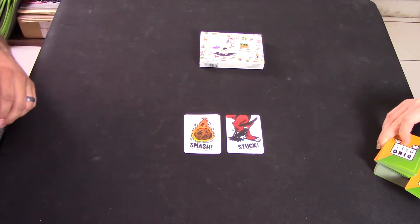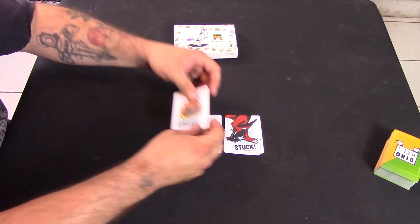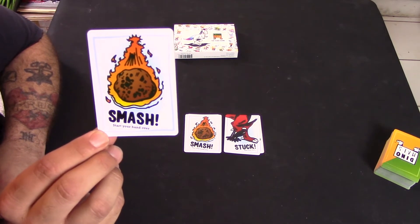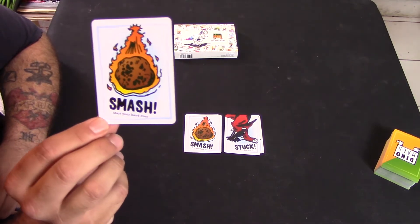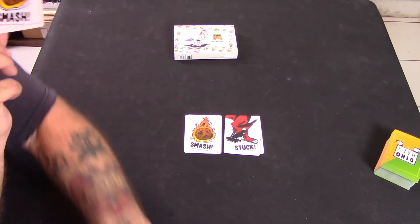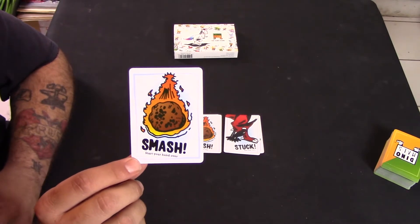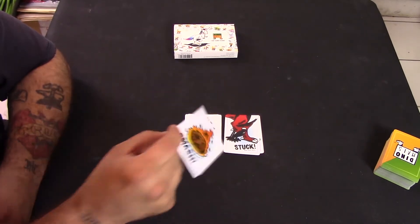There are two cards that will mess you up: smash and stuck. The smash card, if drawn at the beginning of your turn, starts your hand over — you take your entire hand, the discard pile, and any unused cards, shuffle them all together, put it back on the table, draw a new hand of five cards, and your turn ends immediately, going to the next player.